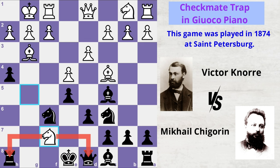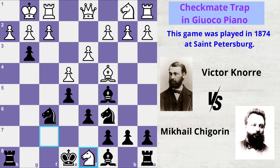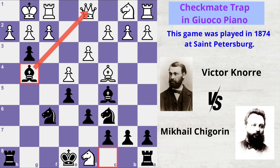But here Mikhail played the stunning move of the game. Instead of focusing on saving his queen, he goes bold and aggressive, capturing the opponent's bishop. Victor happily gobbles up the queen, and now Mikhail attacks white's queen with bishop to g4.